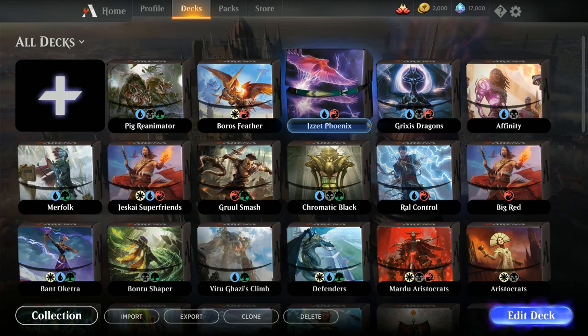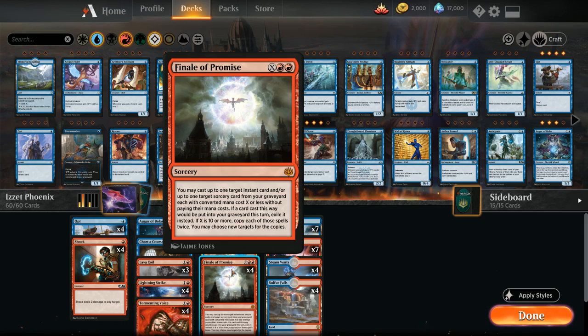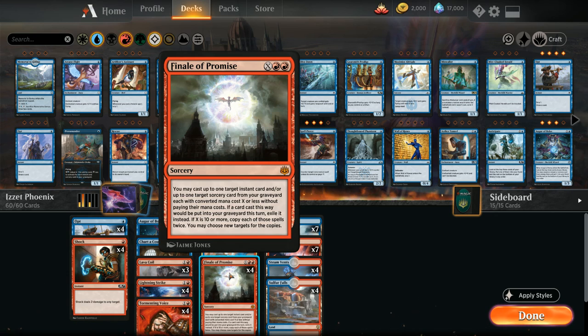Today we're taking a look at Izzet Phoenix, updated with War of the Spark. The biggest addition to the archetype is Finale of Promise, a mythic sorcery for X and double red, which lets you cast up to one target instant and/or one target sorcery card from your graveyard with converted mana cost X or less without paying their mana costs. Those cards end up exiled, and if X is 10 or more, you can copy each of those spells twice and choose new targets for the copies.